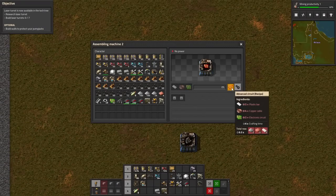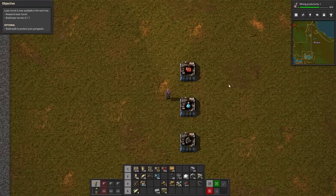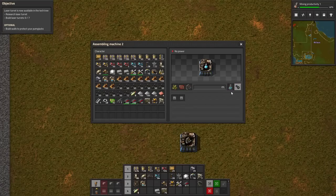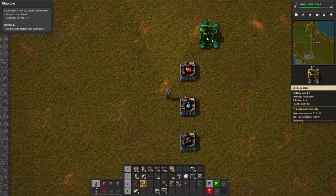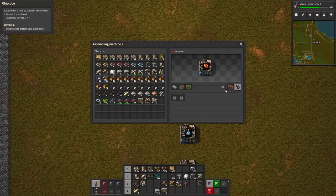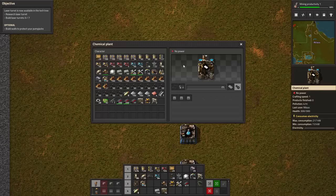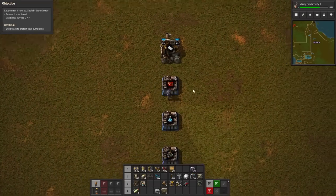If we do the same thing with red circuits — red circuits are going to produce one every six seconds. So on a 24-second cycle I will be producing four and consuming three — a little overproduction but nothing too much. And for plastic, the only thing we need plastic for needs one every three seconds, and this is producing two every second — more than enough to feed two of these.